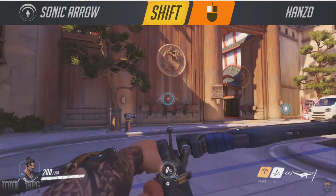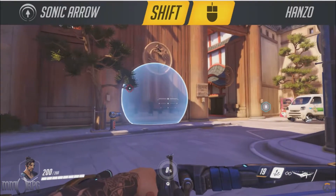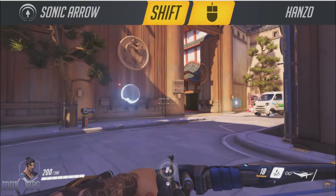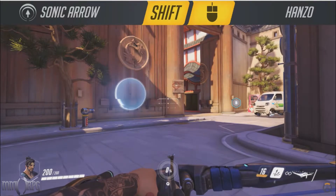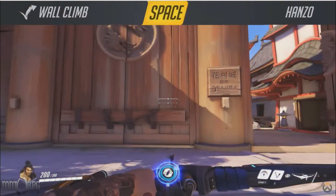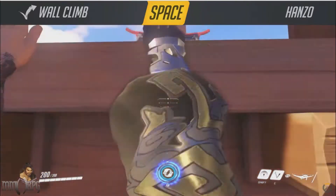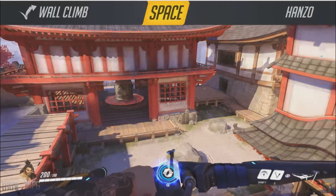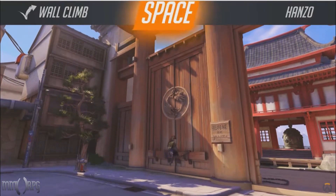Make sure you use Hanzo's wall climb passive to scale up walls — just hold jump — in order to get yourself up to an optimal perch. Hanzo can also fire a Sonic Arrow into an area which grants visibility of all targets in its radius for a short while. It's not as strong as Widowmaker's infrared sight, but it's available more often. Sonic arrows also do damage and will stick to their targets, so it's a great idea to hit targets with it to keep tabs on their movements if you don't think you'll be able to take them out.